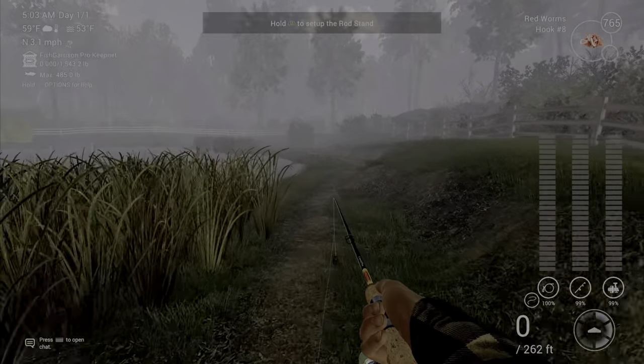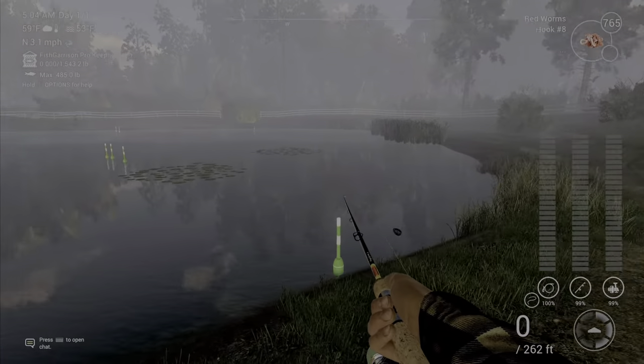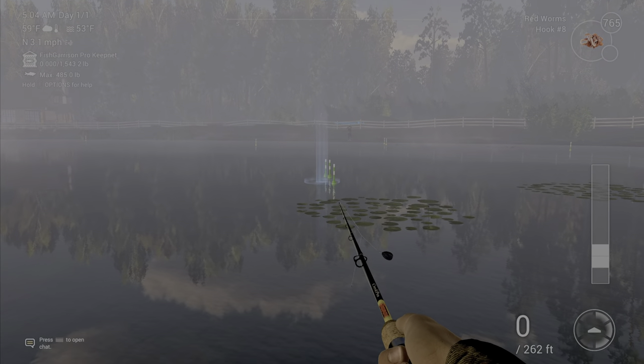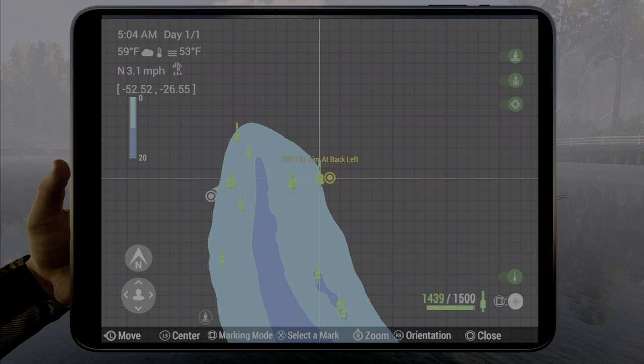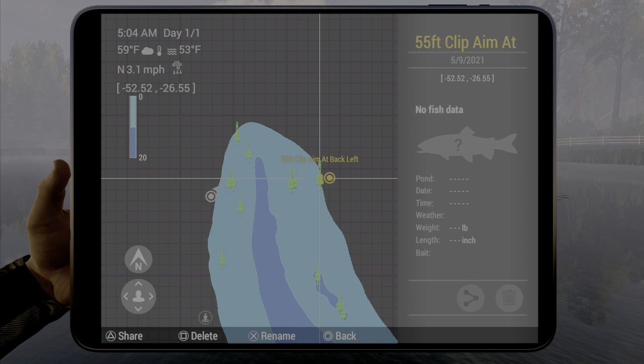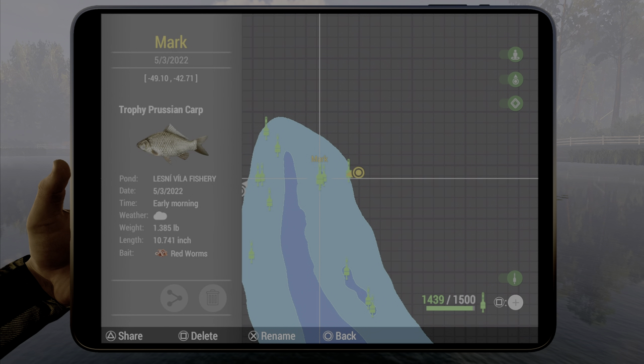So what you're gonna want to do is come here to this mark and cast out right to there. If you want to see where we are on the map, we are at negative 52.5, negative 26.5, and you can see the mark right there is at negative 49.1, negative 42.7. Hopefully this helps you out guys. We'll see you next time folks.